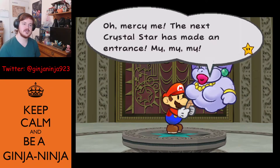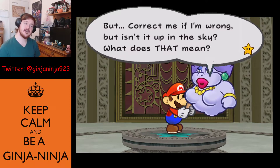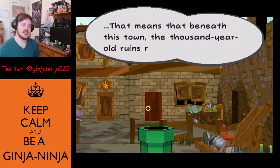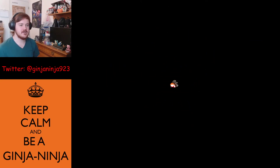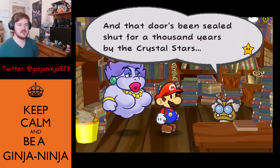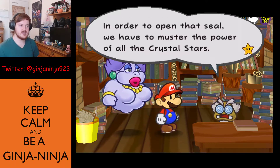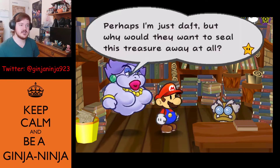Got to go through the dramatic crystal star cutscene every time. Checking the map for where we go next — it's the ghost film studio, the third location, and that's actually my favorite area because it's literally nothing but fights. The next crystal star's main entrance — mercy me! It's up in the sky. Correct me if I'm wrong, but isn't that floating? Hmm. That means beneath this town the thousand-year-old ruins may remain intact.